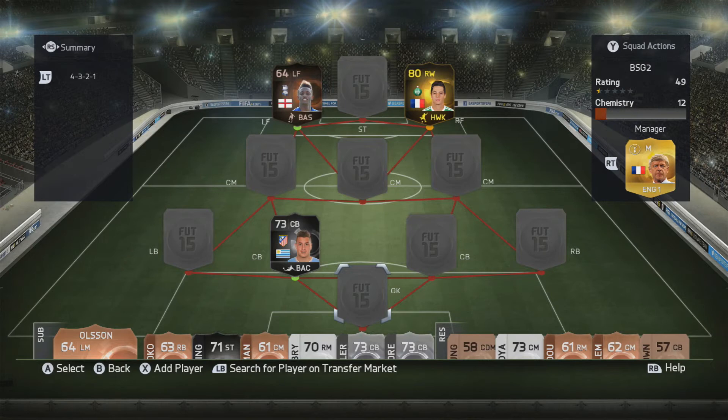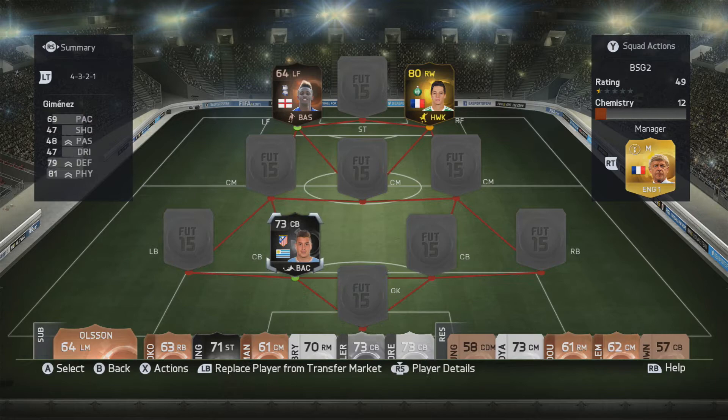This team's gonna be built around the in-form Damari Gray that you can see in that left forward position, but before we get into the squad itself, if you missed yesterday's squad builder, it was built around the American version of Gideon Zalalem, obviously one that comes into play in Ultimate Team. For the time being, he's still German,